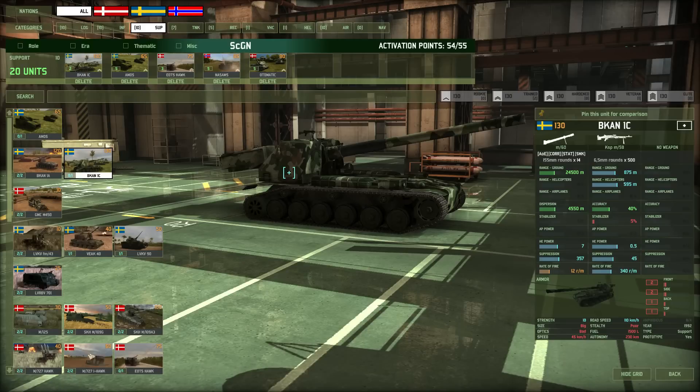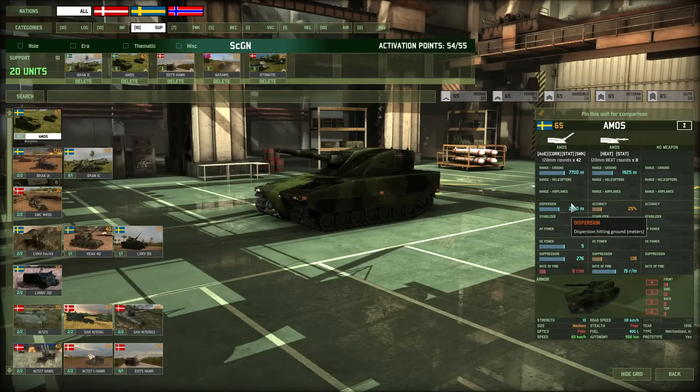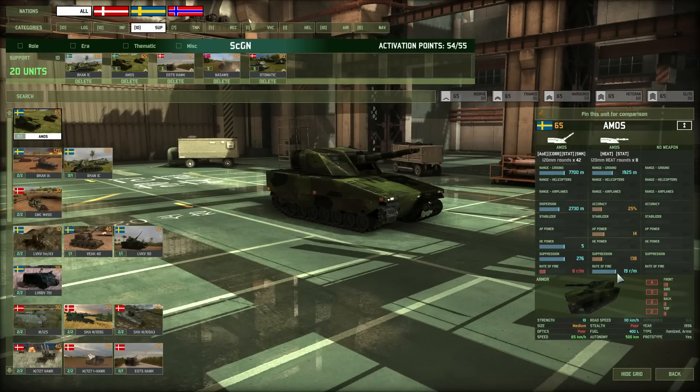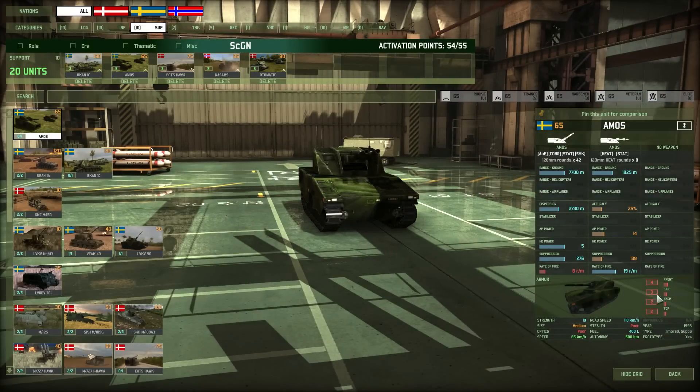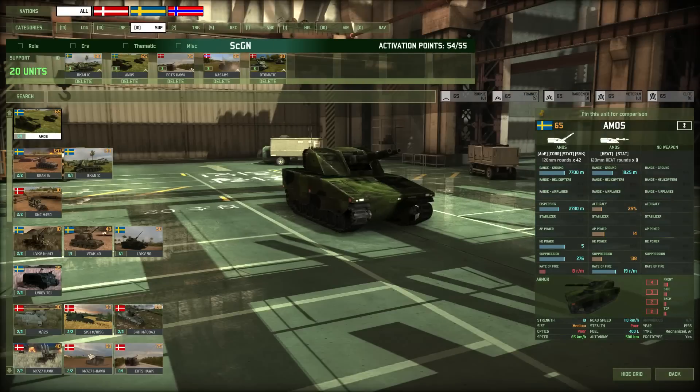The Bkan 1C has a good rate of fire all things considered and aims fast, though it's kind of slow to move. I also bring the AMOS mortar, which is more specialized toward proximity fire. It has a fast rate of fire — 19 rounds per minute — because it has two guns. It's a good mortar-type artillery with some AP power, making it useful for destroying vehicles at close range.